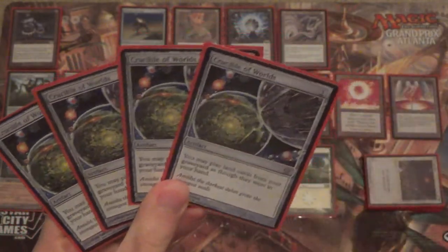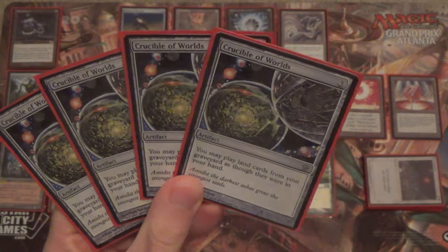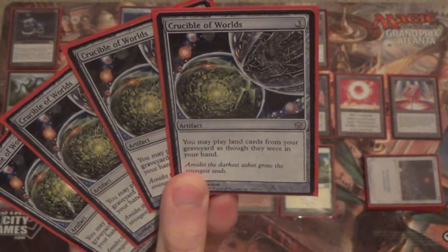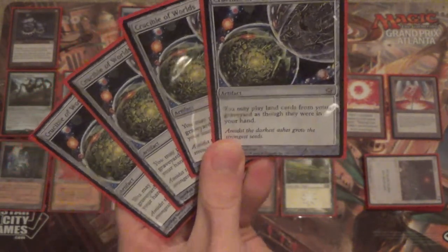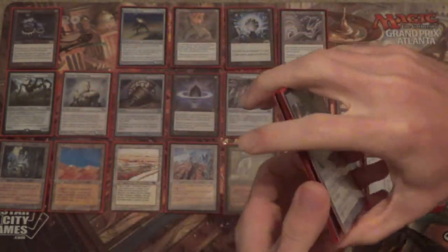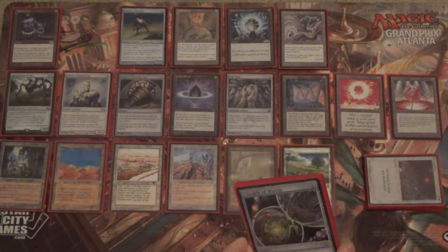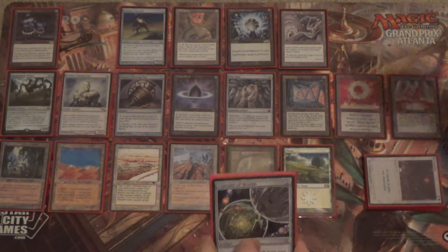We have Crucible of Worlds, which — because it's redundant with itself — you usually don't want four in the mainboard, but they're that important to what we're trying to do. Basically, we can play land cards from our graveyard as though they were in our hand. So: Smokestack, put a counter, sacrifice a land, get it back with Crucible of Worlds, and then next turn, so on and so forth. We can therefore stay even on permanents, while our opponent, if they don't draw land, will go down one — et cetera, et cetera. Crucible Smokestack.